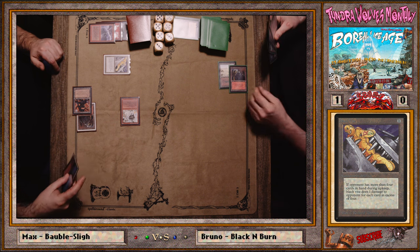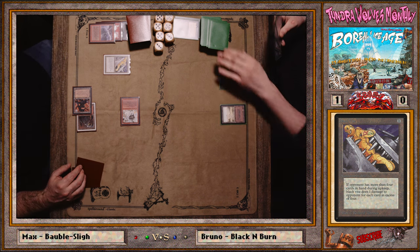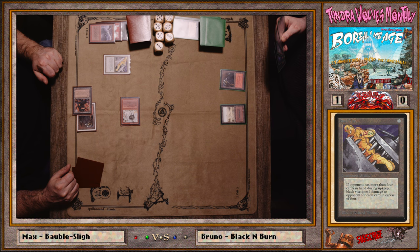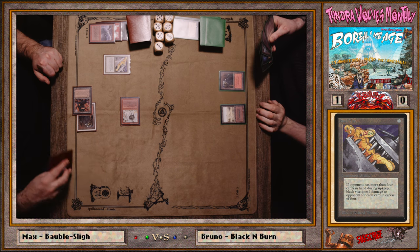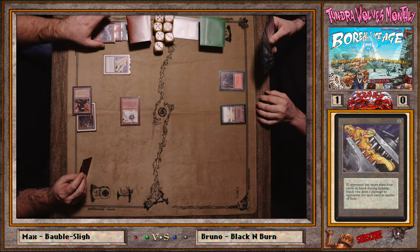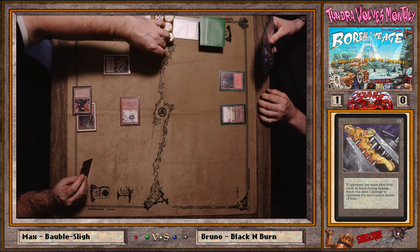Max probably just didn't realize the red mana option — that's fine. But I think after Ball Lightning, your burn spells should go to the dome. You're ahead; sure the opponent can pump, but that means he's doing nothing else — or at least only one other thing.